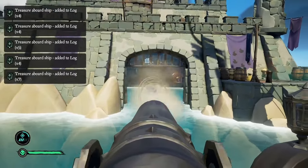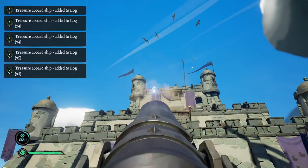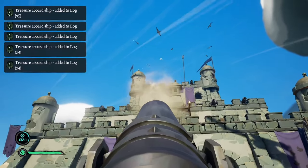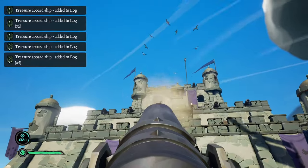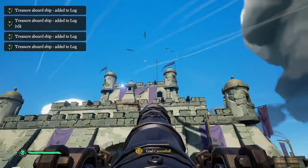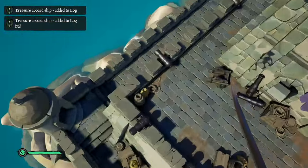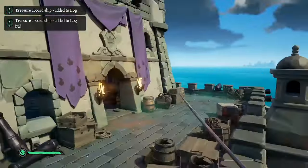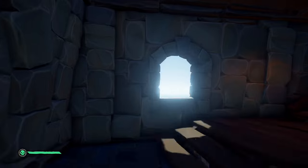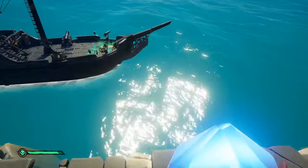Now, for this to actually work it has to be a raid voyage. So what you have to do is go to your map table and press dive to location as a raid voyage. No matter if it's Gold, Hoarder, Merchant, Alliance, or Athena — it doesn't matter. All that matters is that it's a raid voyage. Once you're there, all you have to do is complete the fort once, unlock it, get all the loot out of the spawn location, then just die, go back to the vault, and all the loot will be respawned. And yes, it does respawn in the extra loot vault storage room as well.